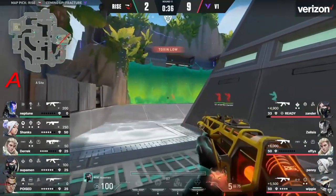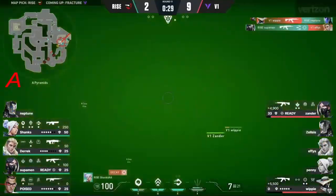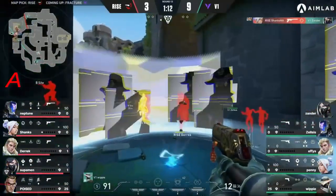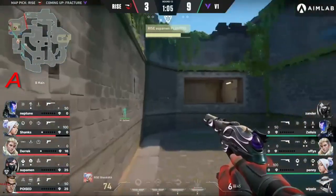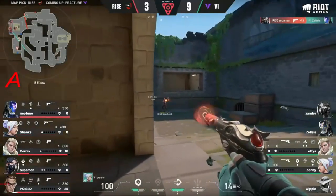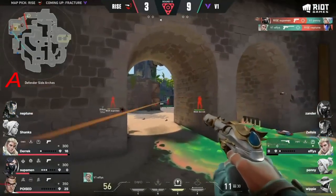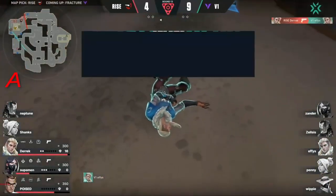He was met with his demise courtesy of Superman. The Hunter's Fury was used and you see the dart coming out from Derek, lighting up Version One. Neptune tries to get space but he drops. Shanks with the Judge. That pinch is brutal — Xander isolated on an island and he falls. The only two defenses Version One had on that side crumble. They've got a chance to pinch Rise in, but they've got to deal with Shanks.